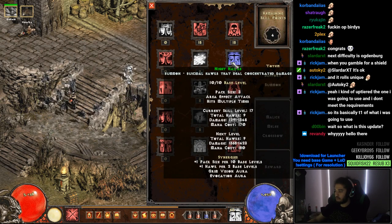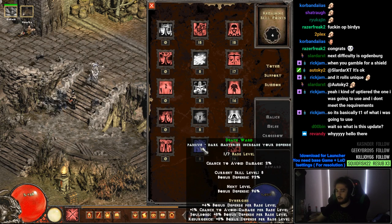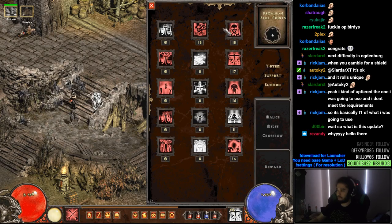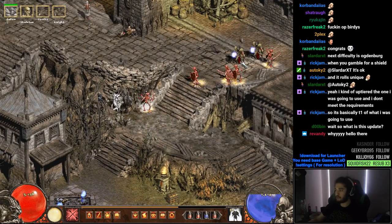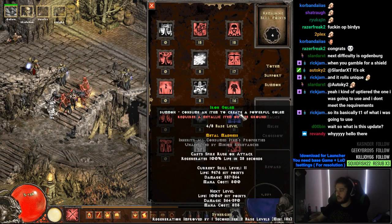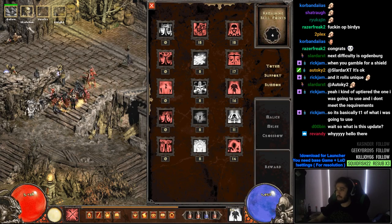I put one point into Bane. I haven't actually used it yet, but Bane reduces enemy physical resistance and your hawks do physical damage — pretty sure most of the minions do physical damage with the exception of the Iron Golem based off the weapon you give it, and Abyss Knights because it says they do elemental. But mainly I wanted to get Death Ward because my character feels good but it's pretty squishy. Death Ward is going to help scale our bonus defense for the future, so I put one point in everything to activate it.